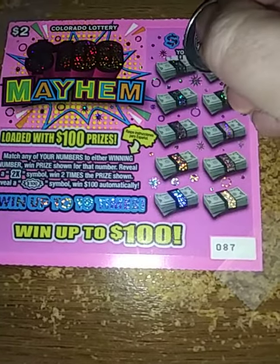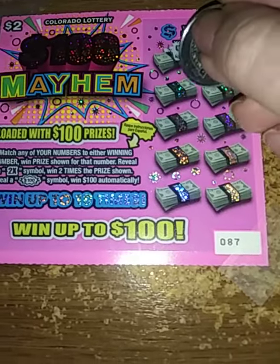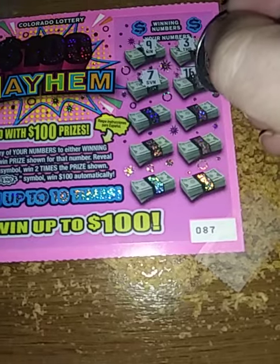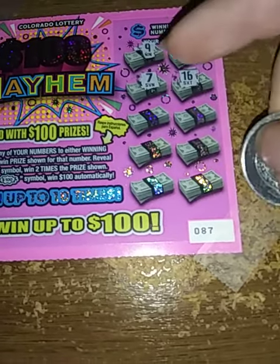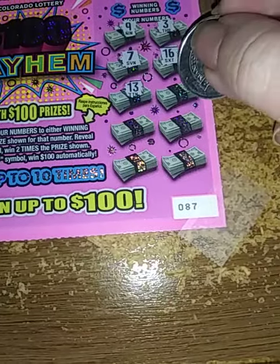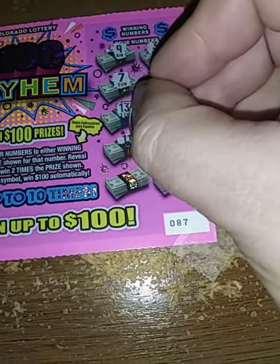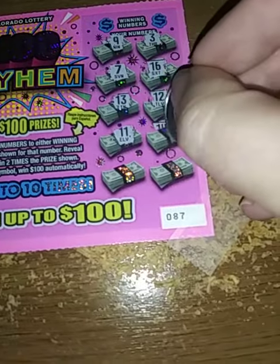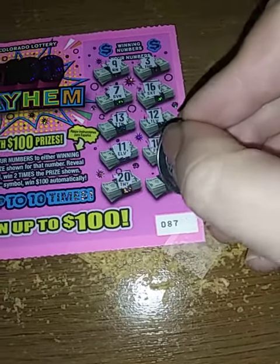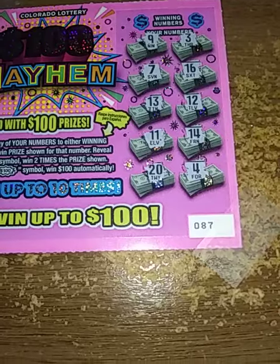I like to scratch the player numbers first, see if I get any duplicates or any symbols. There's that weird-looking little 7 — the 7s have a different font than the other numbers, I don't know why. It doesn't make it a winner necessarily. All right, we have no duplicates and we have no symbols, so let's hope we get a number match.